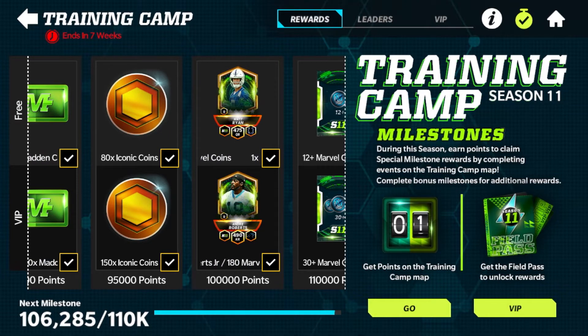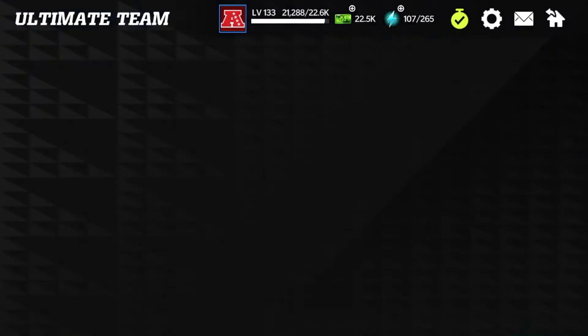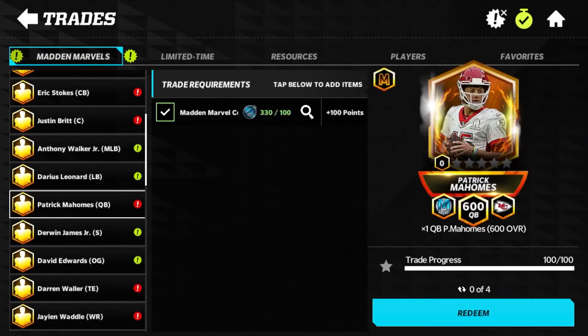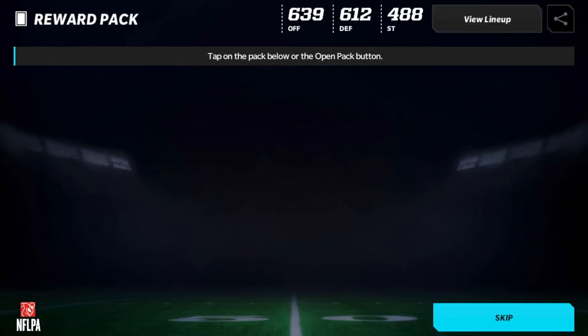I'm trying to rank up some guys on offense, so I want to get my quarterback to rank five — that's what we're going to do here today. After claiming those two players from the field pass and finishing up that field pass besides the bonus milestones, we will have enough Marvel coins to do this. We're going to get a good overall boost from ranking up Patrick Mahomes — scrolling down to find him. I would get him to rank five if I could, but I need 70 more Marvel coins for that, so today only rank four. He is going to be a rank five player very very soon.